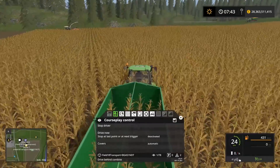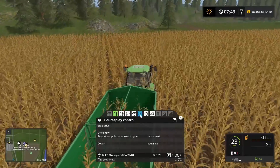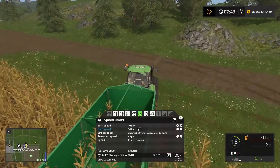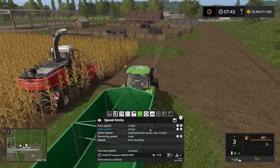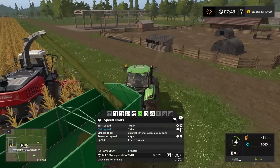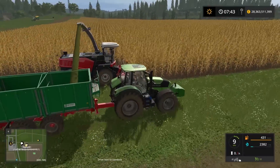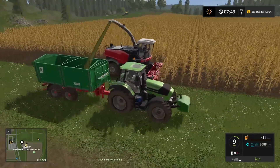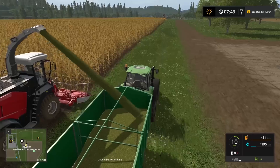Let's follow along and watch how this works. If you're unhappy with the speed, go into the speed limit button — the speedometer icon — and edit the speed by scrolling the mouse wheel or clicking the buttons. Right now he's doing fine, getting a full trailer from the forage harvester working along. I'll speed up time and rejoin when he's on the transport route.